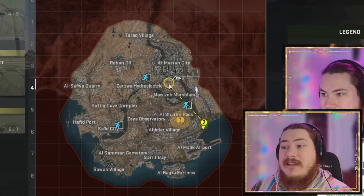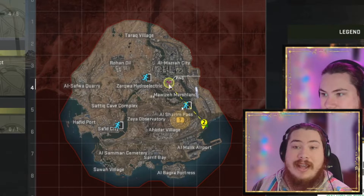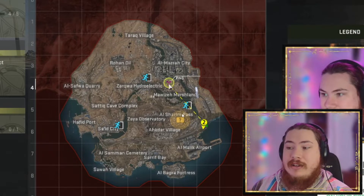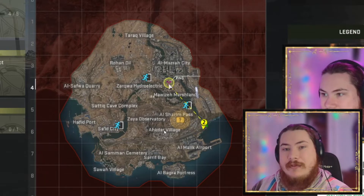When the timer counts down to zero, the radiation will start spreading and it will turn off the exfil. So if you are not close enough to an exfil and the timer hits zero, you can get stuck and die. You will lose all of your items if you die to radiation.